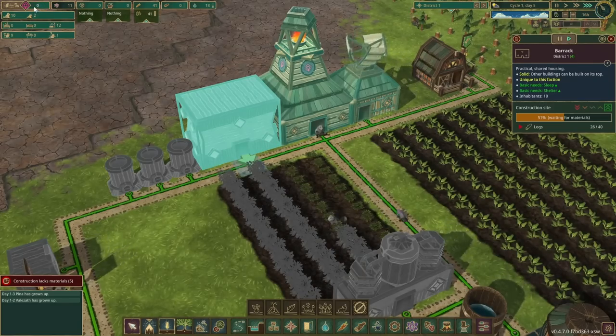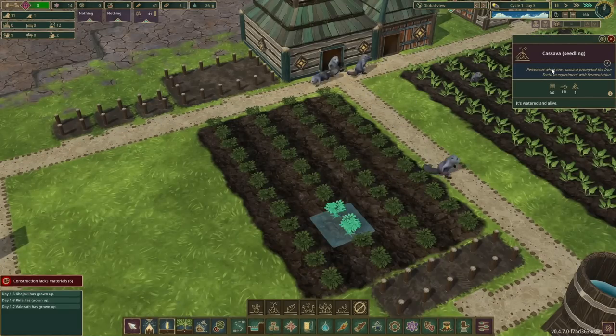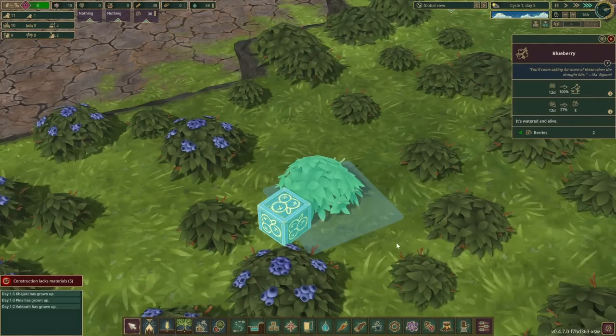I want to set up this area to be the fermenting field. I think the cassavas are the best place to start, because it only takes five days to grow and the least amount of time to ferment. So if I just keep you close like this and pass you like that, this should be a good arrangement. Hopefully they get these barracks done soon — they really need to sleep to bump this well-being. Those crops are going in. Cassava — poisonous when raw — prompted the Iron Teeth to experiment with fermentation. And there's constantly this box of berries here for no reason.